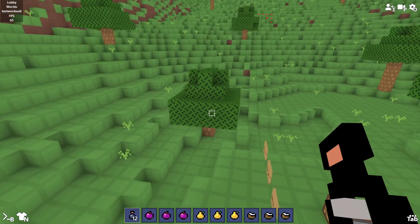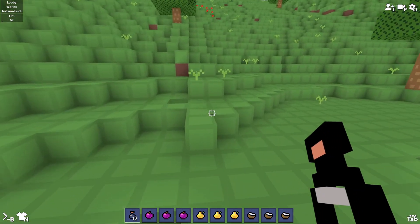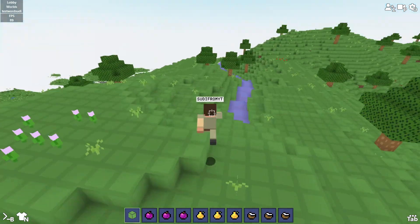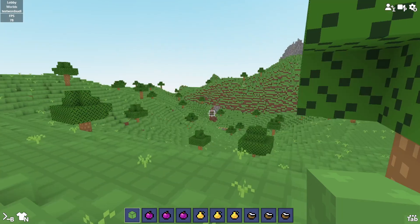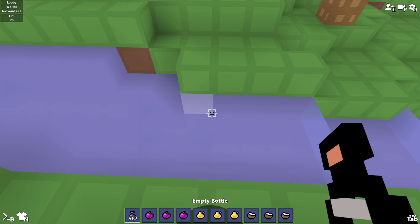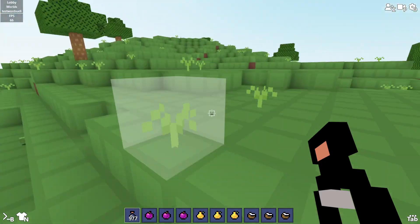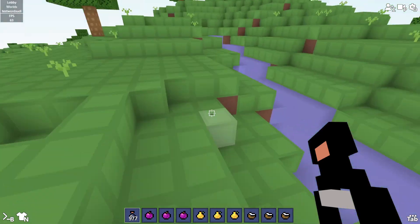Once you have all the fruits, you need to find some water. I'm just going to fly there. After finding water, right-click as much as you can to fill up your empty bottles. You need exactly nine water bottles.